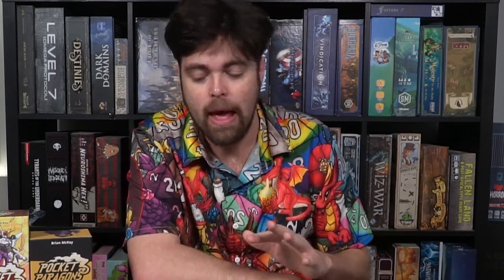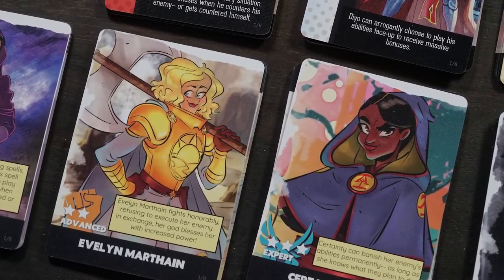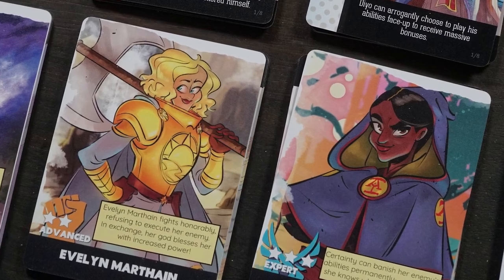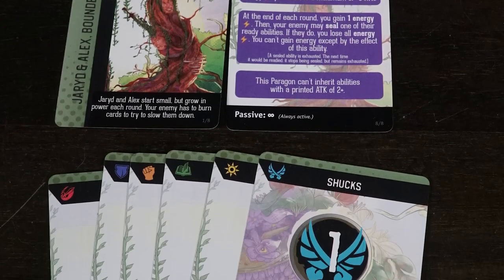Then, after that, you'll choose any of the characters available. You can choose between any different set — first season, second season, things like this Aegis set of characters. Once you've selected your character, you're going to place it out. You'll take your character, put it out. You'll look for his ult ability and place it adjacent to the character, and the rest of the cards are going to go into your hand. And that's all you need to do for the setup of the entire game.